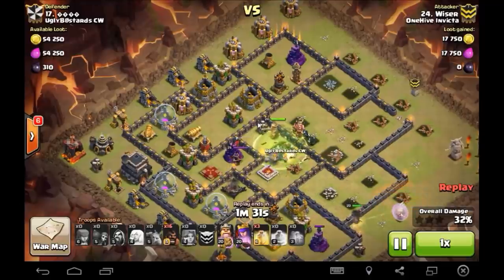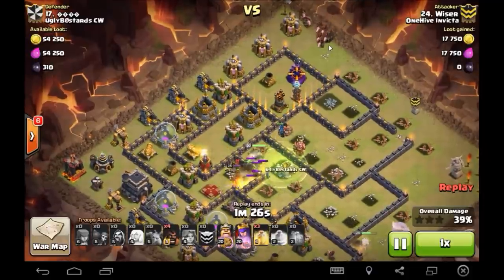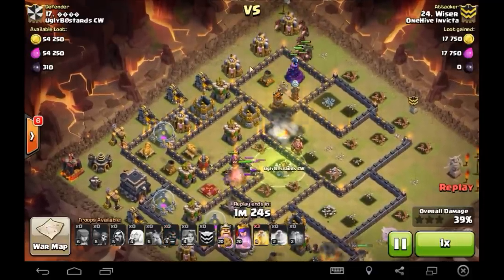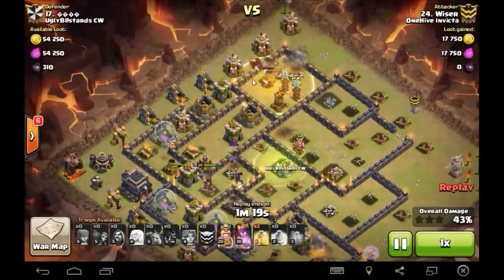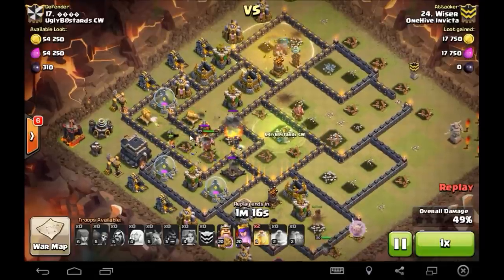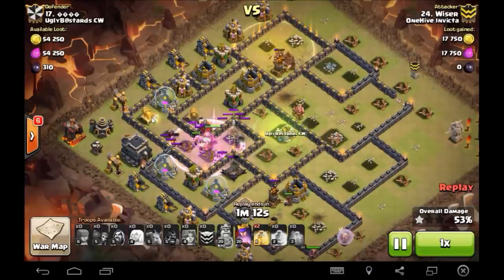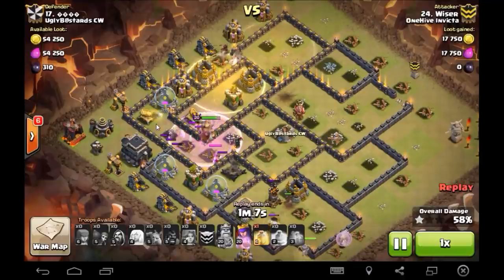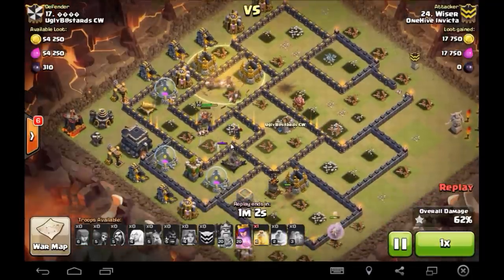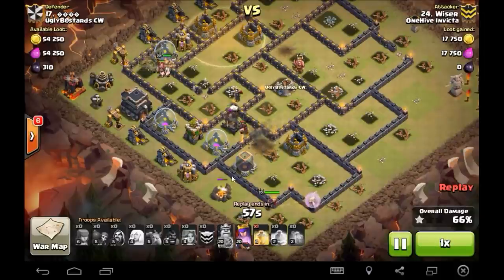Valks are in — so the Valks are going to take care of this whole middle section, and then on the back end, 15 Hogs. Here they come. Early Heel's going to go down because of the Dual Teslas. These Dual Teslas go down. Valks are still in here doing work. I don't know why they're standing on the wall there instead of going to attack the cannon right beside them — literally three tiles away is a cannon and they don't attack it, they attack a wall. That's the problem with Valks, but it doesn't matter at this point.